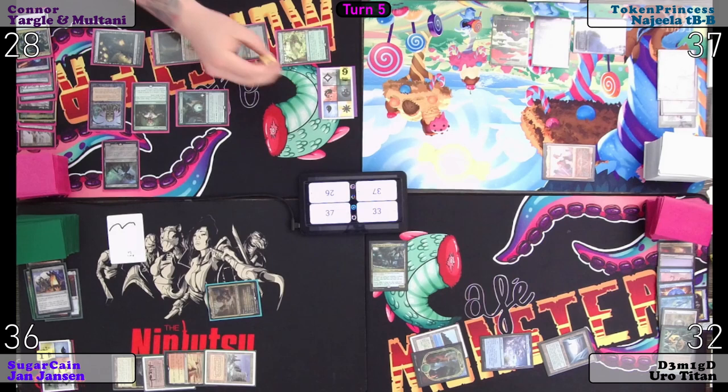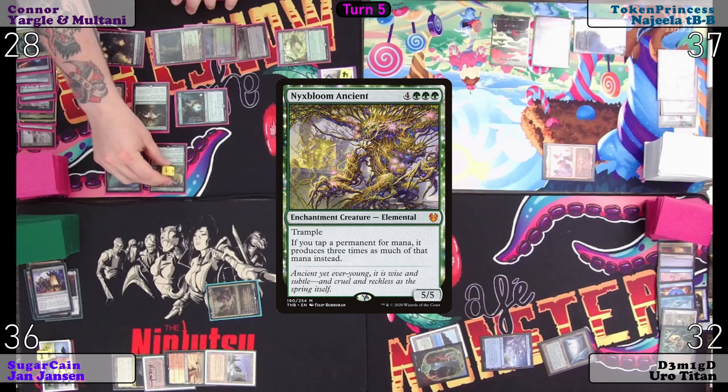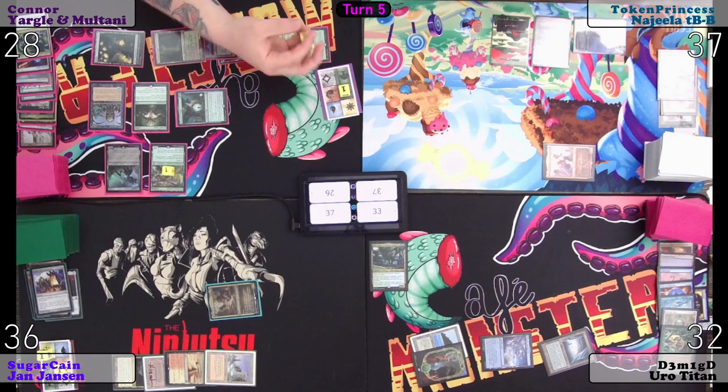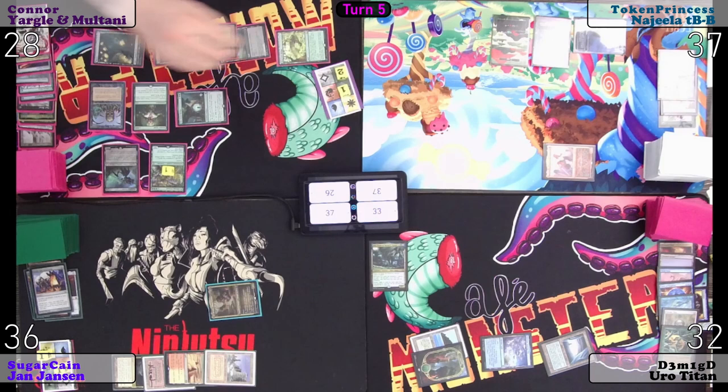Five green. Two white for a Nyx Bloom Ancient — plus one, plus one counter and draw a card. Two black for a Demonic Tutor. What did you get? Gorio's Vengeance — return target legendary card from your graveyard to the battlefield. It gains haste. Targeting Yargle and Multani.